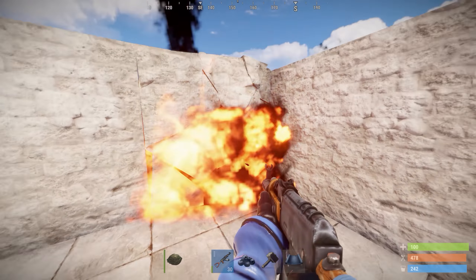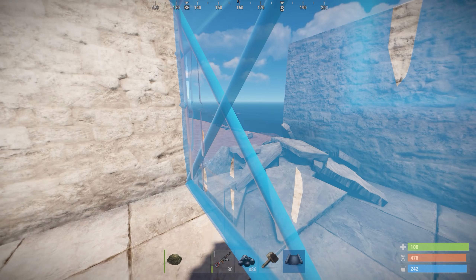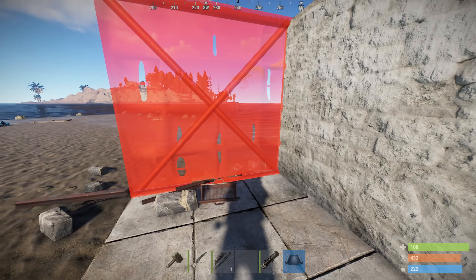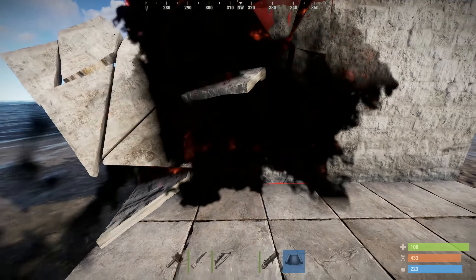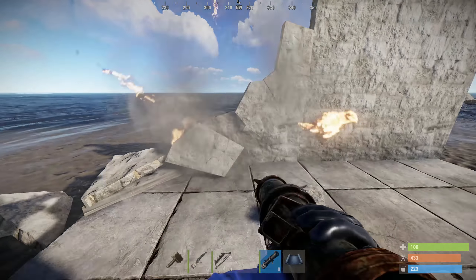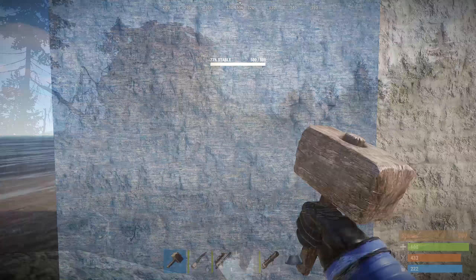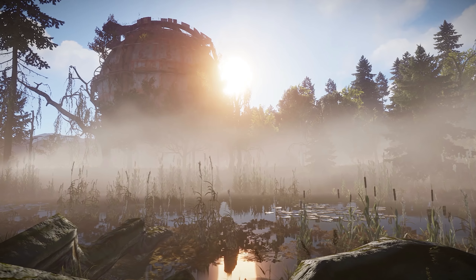Last week I mentioned that a new debris system is being added for destroyed building blocks that blocks building in their place for 30 seconds. This week it's been extended to also include wallframe inserts and shopfronts. Some players have noticed it's possible to make the debris clear faster by using rockets or explosive ammo and bypass the 30 second rule — this is apparently not a bug but a feature and might stay.